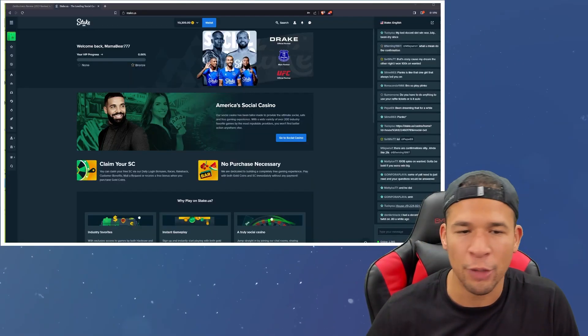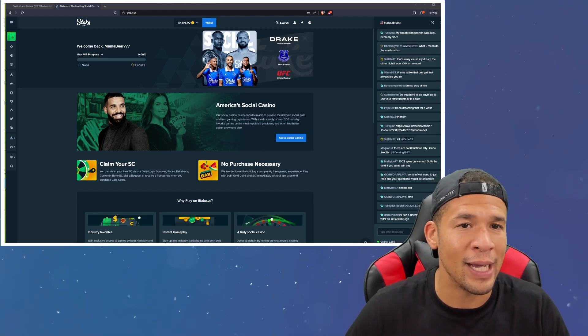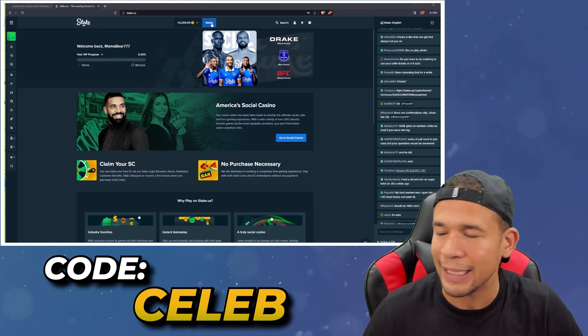Hey, what's up everybody? I'm making a short video because I spent the last two weeks testing a number of codes for stake.us, and I finally found the absolute best one. I'm going to show you all three benefits that this code gives you in this video. Let me just tell you up front — the code is CELEB, C-E-L-E-B.